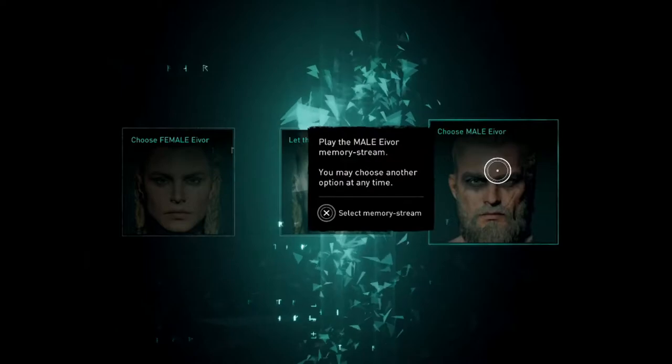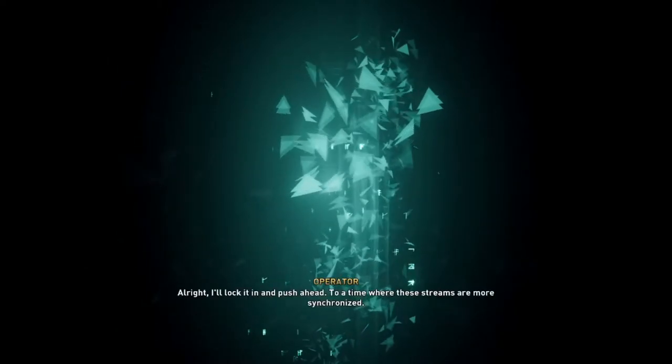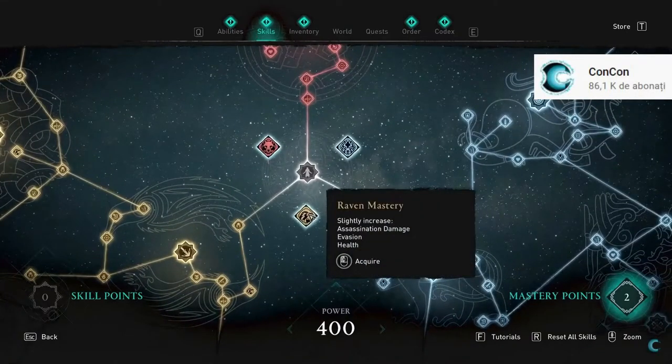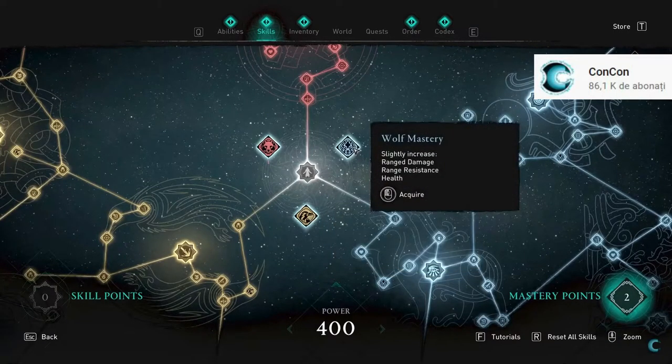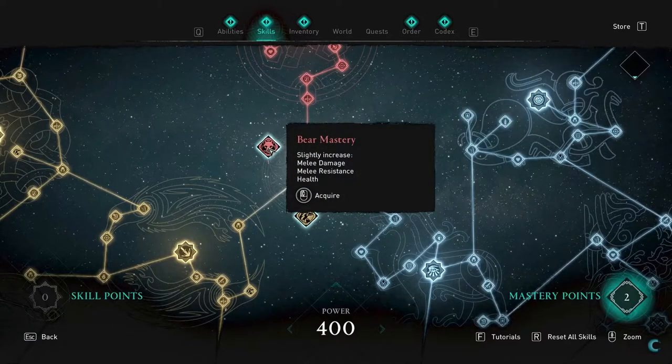You can choose if Eivor is a woman or a man. The leveling system is more annoying — if you want an ability, you have to unlock nodes with level-up points, and if you want a good ability, you have to collect it from the map, which is tedious.